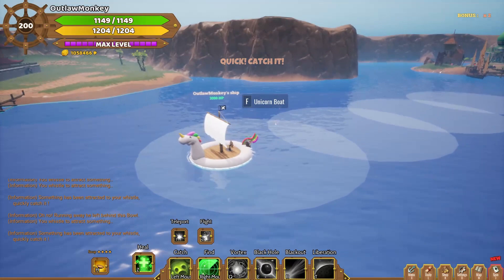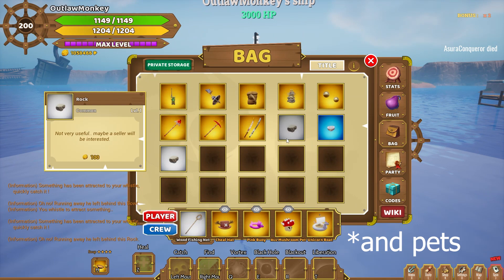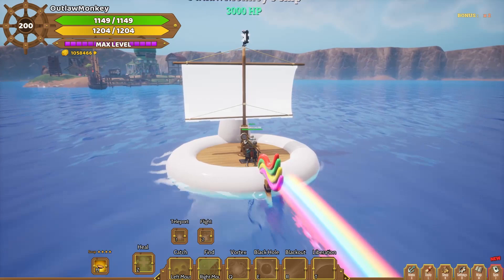As soon as you find a fish, you get the same sound as in treasure searching. By left-clicking you can catch the fish. The fish can be a few different items — it can be a rock, or some bowls, or some stuff that you can sell.